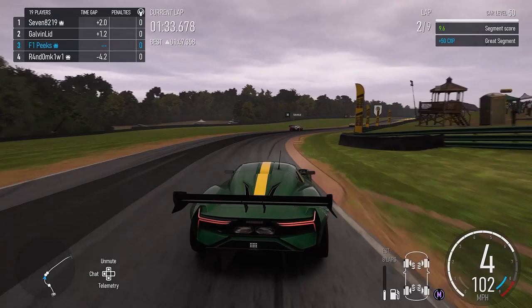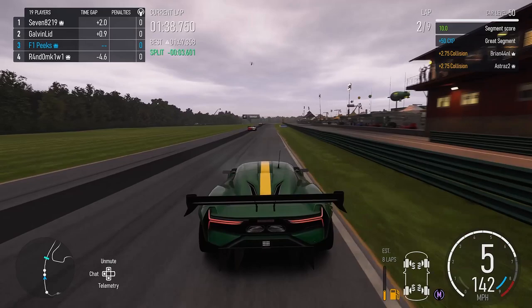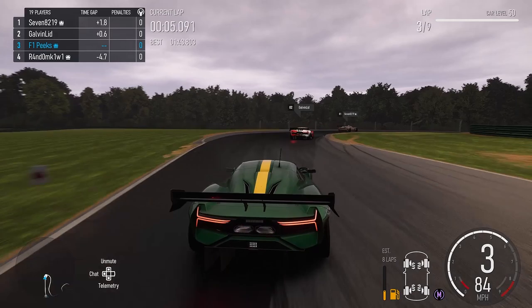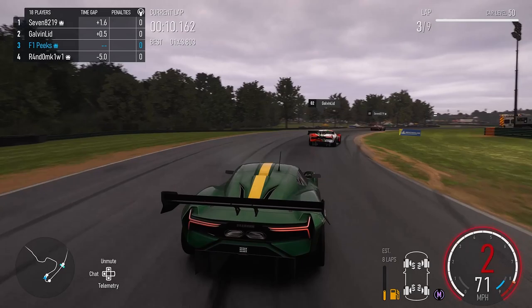We're coming to the end of lap two, just trying to get onto the back of him in the brown. We can see we're level 50 at this point, so I've done quite a few laps in it. Like I was saying in the previous video, I was doing quite a bit of setup work on the car - putting a load of oversteer in, which isn't the right thing to do.